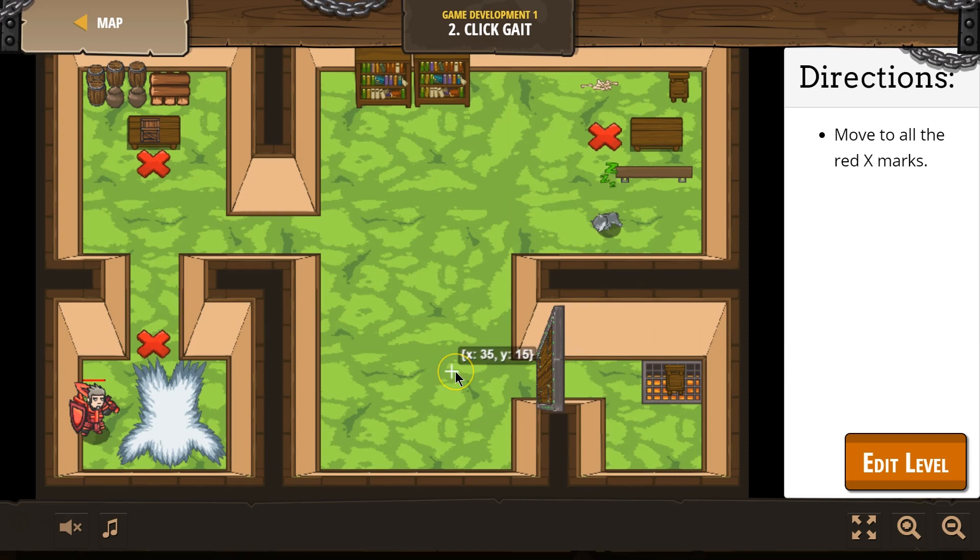Okay, here's the game board. Let's test this out. Move to the X is what it said. One down. Okay, so they're disappearing. Click over here.